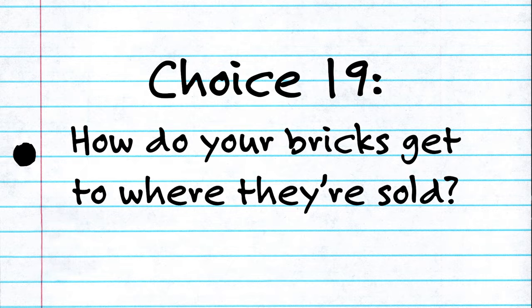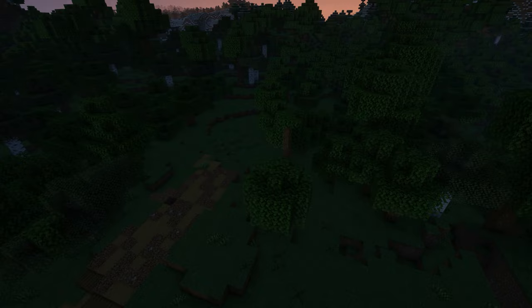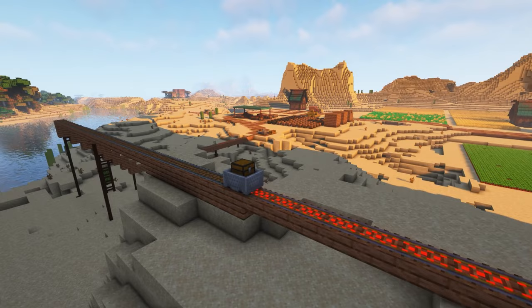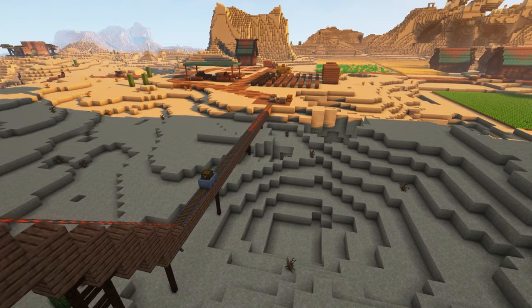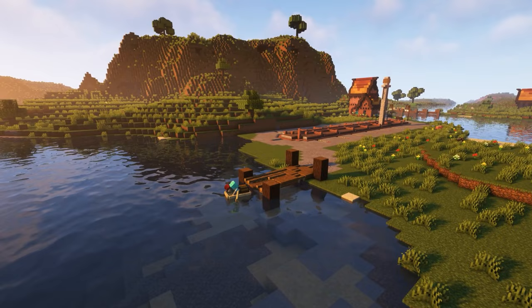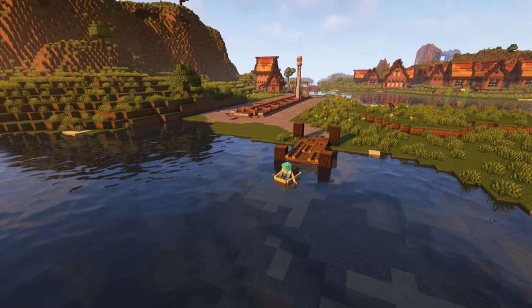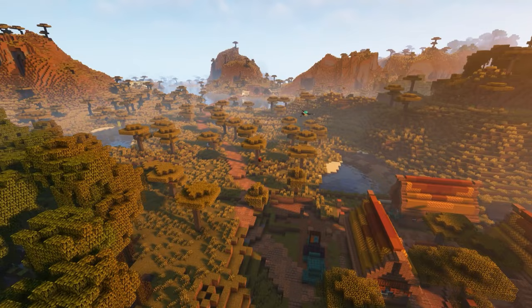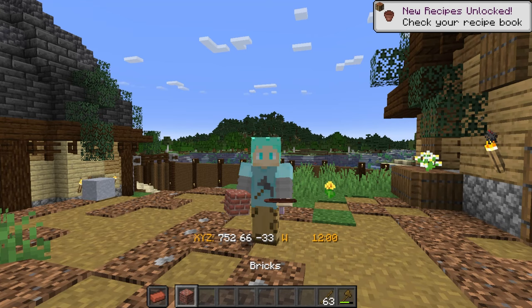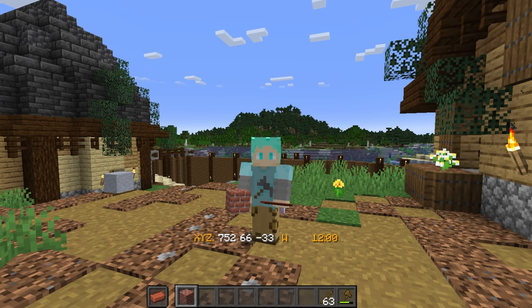Next choice: how do your bricks get from where they are made to where they are sold or used? It's important to think about how your bricks get from where they're made to where they're sold or used to build something, especially if those places are a bit far away. I made a road in my archaeologist's guide world because my brickworks is about 500 blocks away from my base. It's walking distance, but not the most pleasant of walks, so I built a road so that a cart could travel back and forth. Do your bricks get to that warehouse by wagon, boat, cart, truck, train, mine cart system, or maybe a team of people using elytra to airdrop your bricks to various parts of your Minecraft world?